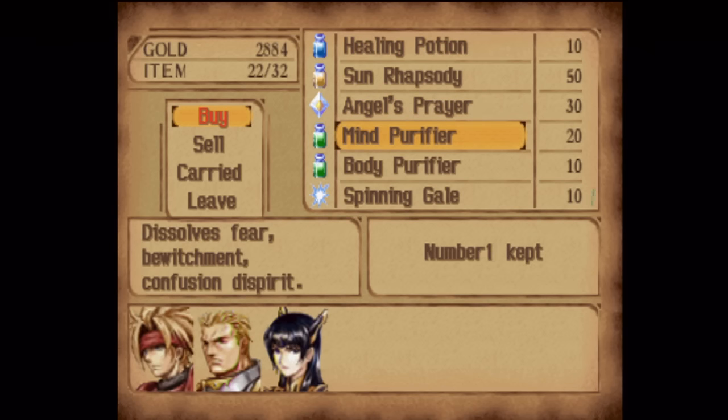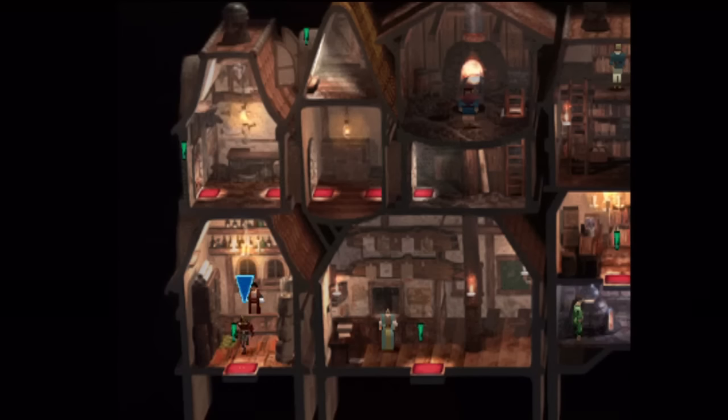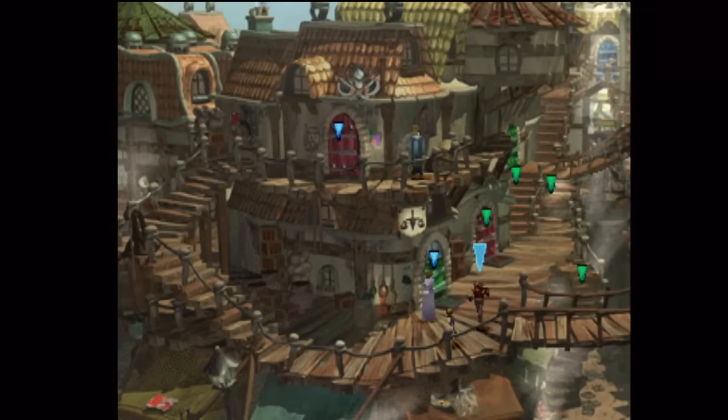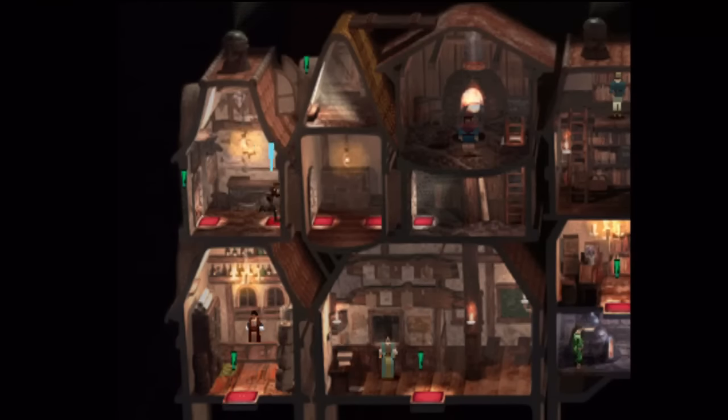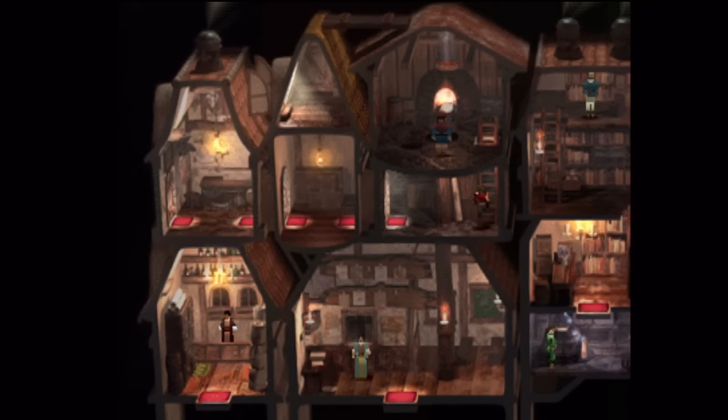I'll just buy one Mind Purifier for now. I'd like to keep one of each of the status-curing items in my inventory. If you're new to the game, you may want to have a couple of each of those just in case. But since I know what's coming, I know how to work around any problems that may arise.